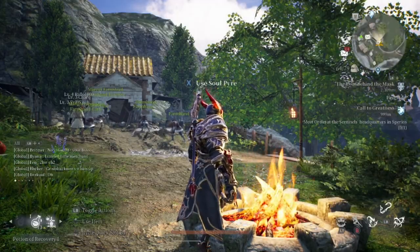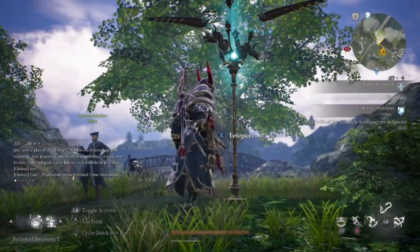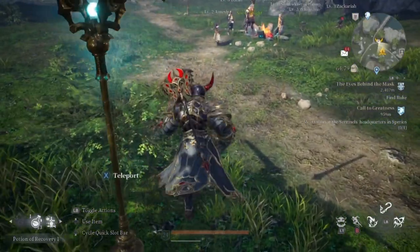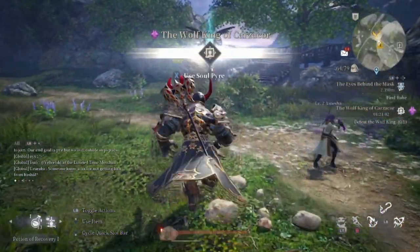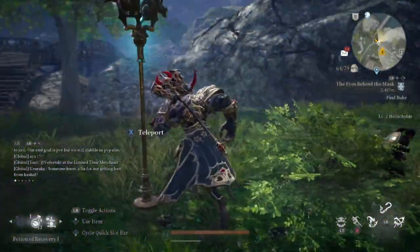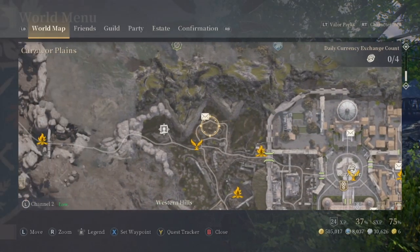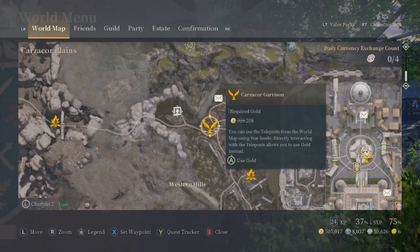Right down the mountain from the soul pyre are things that look like lampposts — these are actually teleport posts. They exist all over the world so you can fast travel from one spot to the next, as long as you've discovered the teleport post for that section. Usually soul pyres are within about 15 meters of teleport posts. To use a teleport post, press X to go into the map and teleport to any post you've already activated.